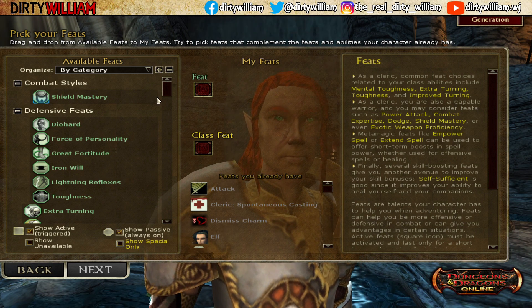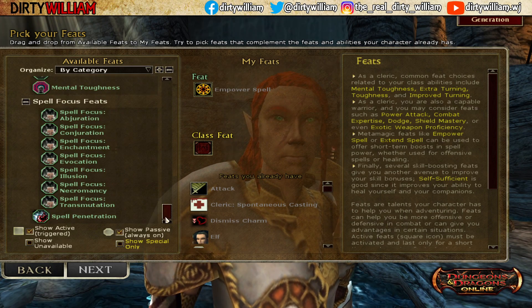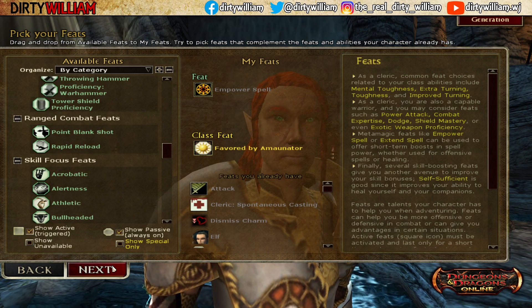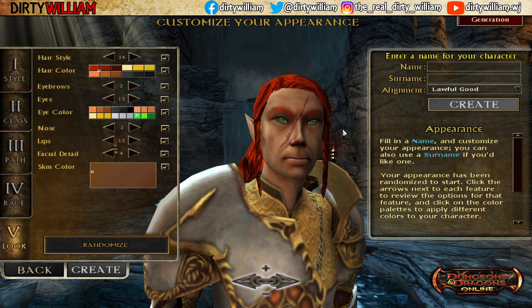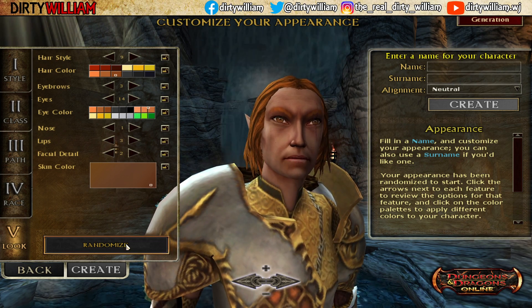At level one, we have to start off as a cleric. We are going to take Empower Spell, then scroll down to our class feat, which is Favored by Amanator — it doesn't really do anything for us, but we've got to take something. We get some spells we're not going to be able to cast. I'm going to change this to Neutral, randomize this guy, and get him named.